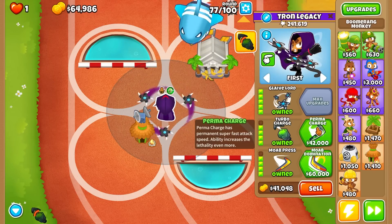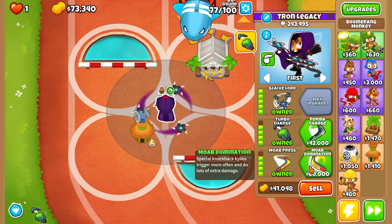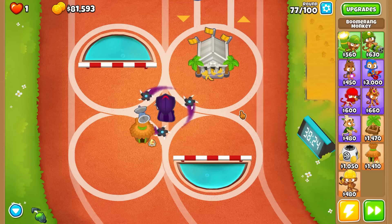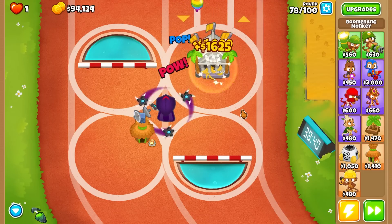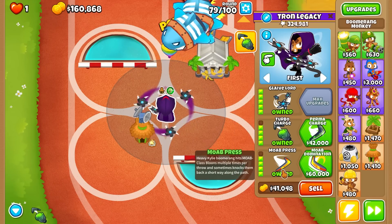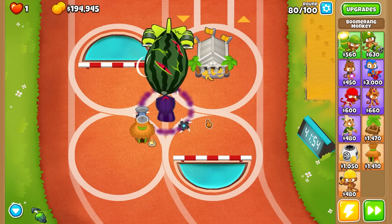We almost have enough for Monkey Wall Street — literally two more rounds. I'll go ahead and get Turbo Charge just so we can have it. I'm gonna hold off until we get past 80 to go Perma Charge, for that extra damage against super Cerams. Although if he does have great Ceram damage, then maybe it's MOAB damage we might need after round 80. How does this thing do against the Zomg? It's already taking heavy damage — it's going to make it around this loop, getting colored right here.